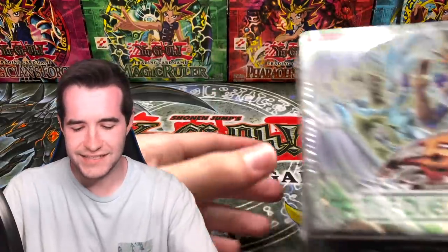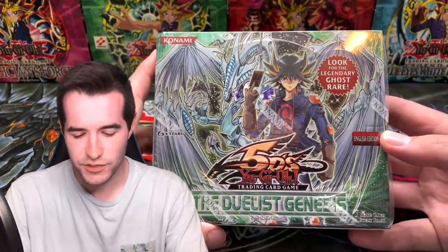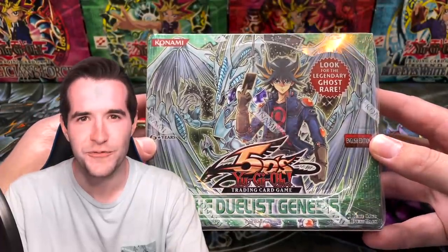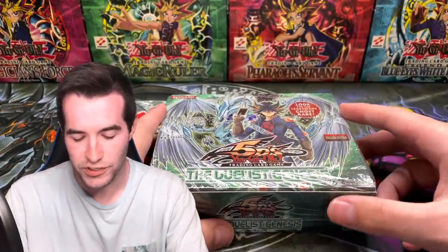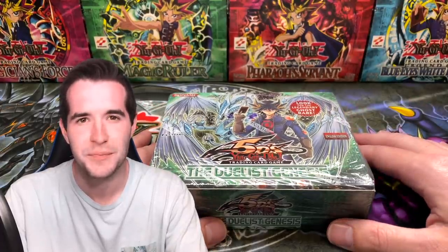What's up guys, we're back with another Ghost Hunters video — and not just any Ghost Hunters video. We have another chance at the Duelist Genesis Stardust Dragon. This one's for Volk; Volk got this on ruxton34.com. He wants to pull the Duelist Genesis Stardust Dragon — it's gonna be crazy, hopefully we can pull it.